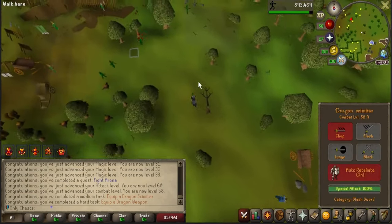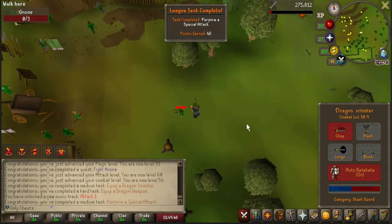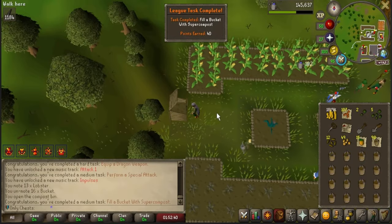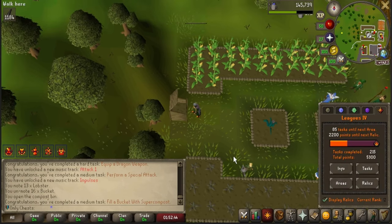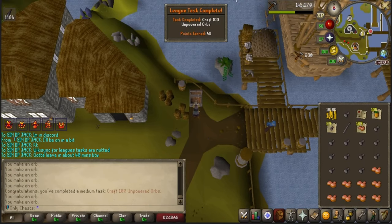Specking is a task — 40 points. Teleporting is also a 40-point task. Performing a Special Attack is a 40-point task — love to see it. Collecting Super Compost is a task, so there is another 40-point task out of the way. This will be another medium task completed: 100 unpowered orbs.